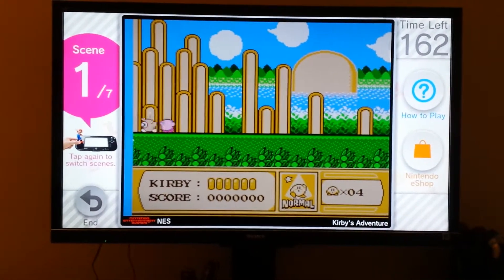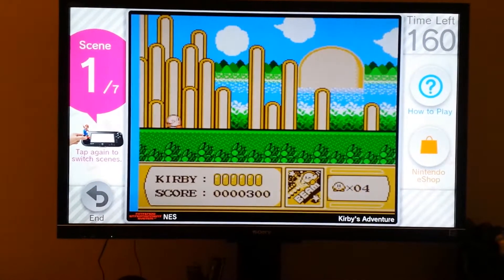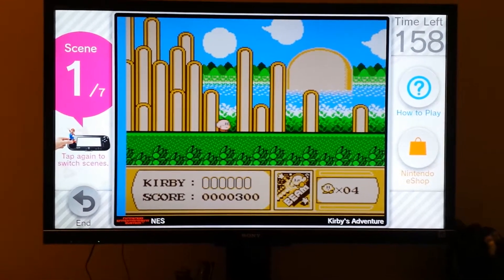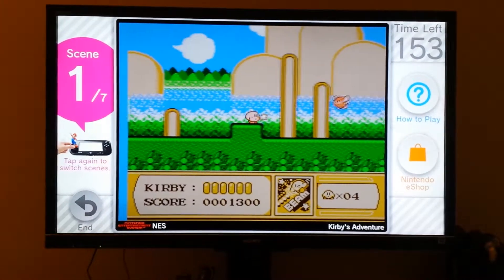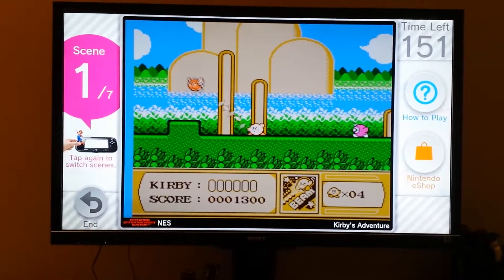And then you just press B again to get rid of it. And you press down after swallowing an enemy to get their power. Then you press B to do their power's attack.